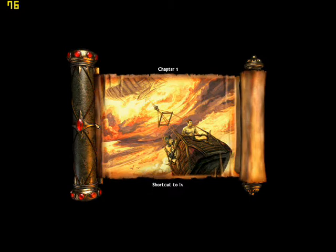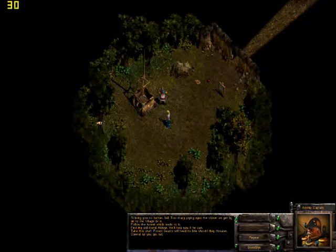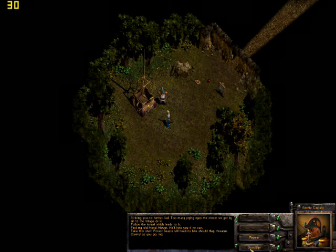When following your destiny's particular path — the way of the Conjurer — a discreet and undetected arrival is more often the best policy. Here, at the abandoned manor mines, you'll find a tunnel which takes you into the very heart of the village of Ix. Once there, you must find the master Conjurer of Ix, Aldwyn. I'll bring you no further, lad. Too many prying eyes the closer we get by air to the village of Ix. Follow the tunnel which leads to Ix — find my old friend Aldwyn. He'll help you if he can. Take this staff; forest beasts will heed its bite should they threaten. Careful as you go.